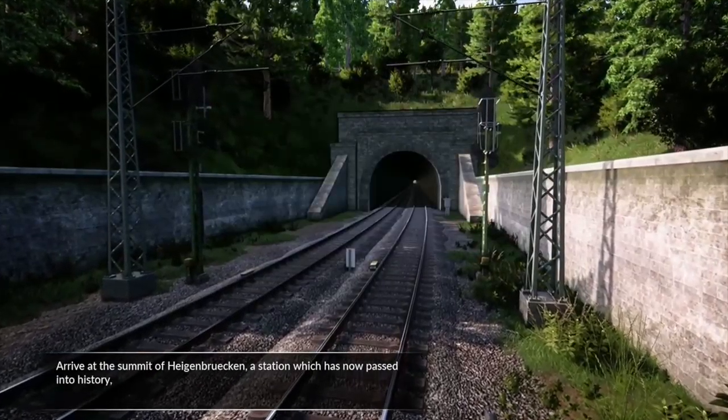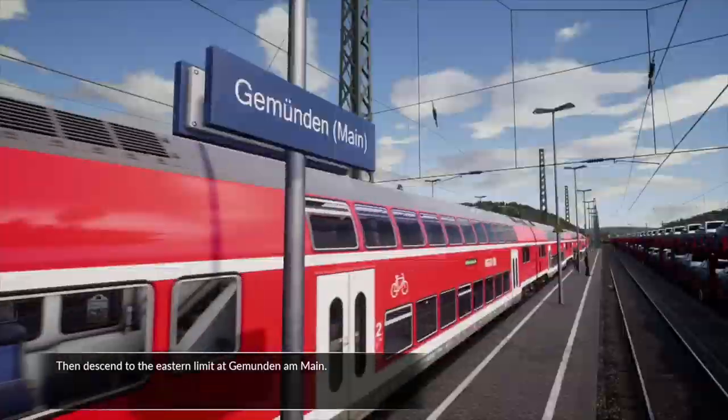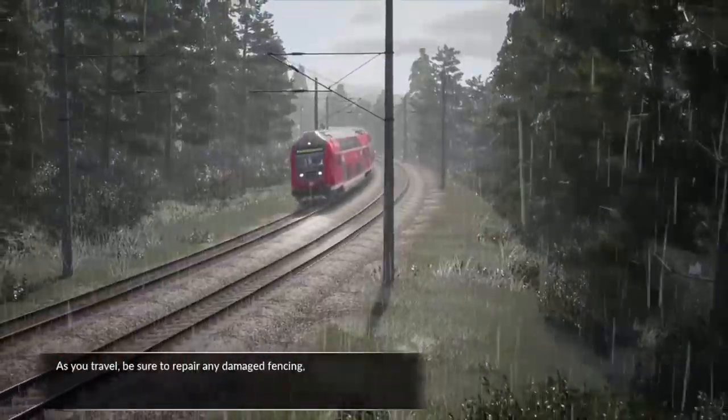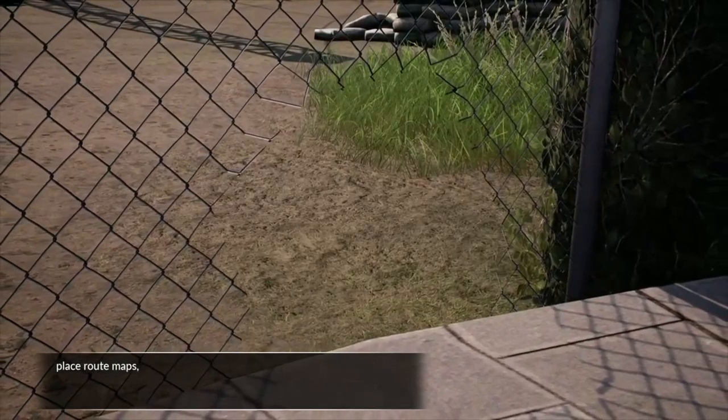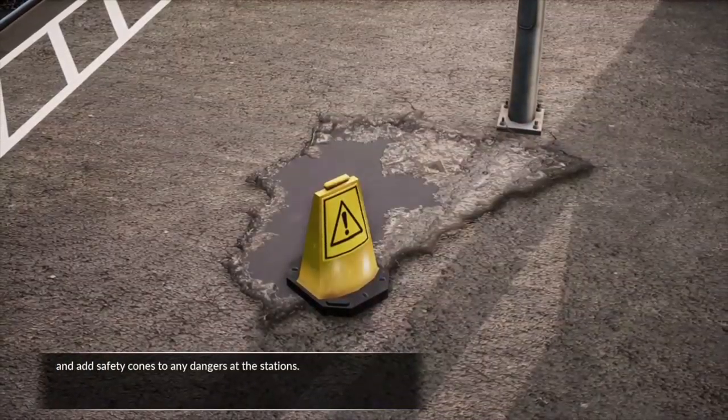Arrive at the summit of Heigenbrochen, a station which has now passed into history, and then descend to the eastern limit at Gemünden am Main. As you travel, be sure to repair any damaged fencing, place route maps, clear fallen logs, and add safety cones to any dangers at the stations.